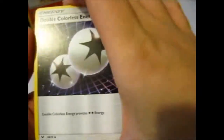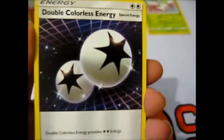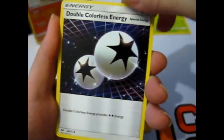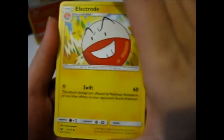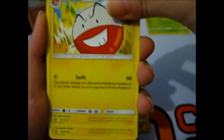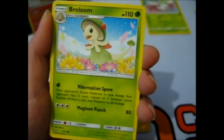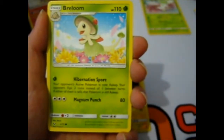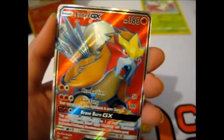Fire in the hole. Ooh — Double Colorless Energy, I'll just say DCE from now on. I can sometimes see the shiny through the pack. Great Ball. Electrode. Pikachu. Wormy. Torcat. Raymoon. Minun. A reverse Torcat. And the rare is a Full Art Entei!